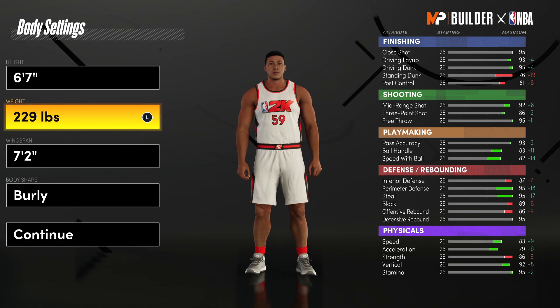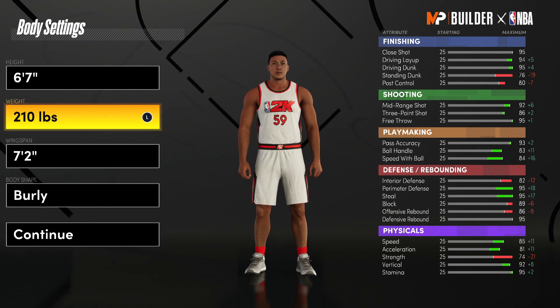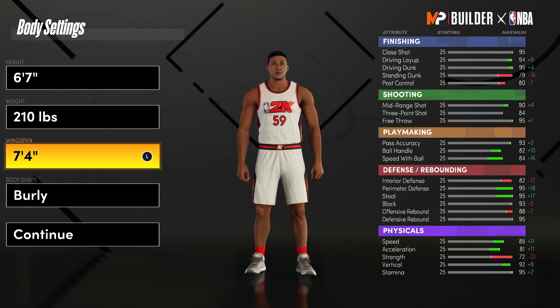Moving on to weight, you 100% need to put this at minimum — 210 pounds. This way you are as fast and speed-boosting as possible. The only thing you gain by bumping up weight is strength, and that's not nearly as important as acceleration.